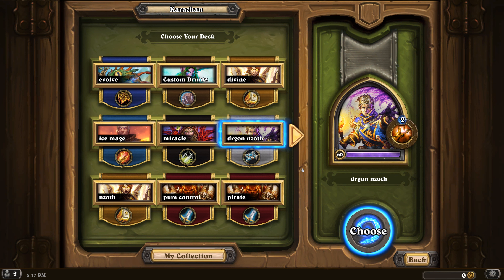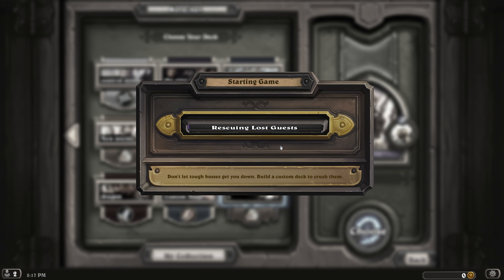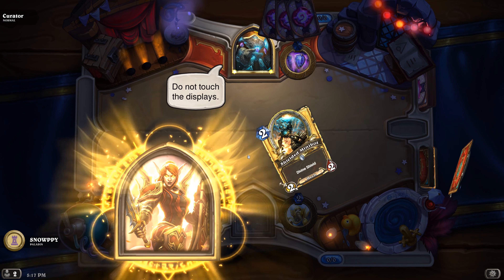The first objective is releasing the menagerie — we shall need to fix it. The Curator hero is stunned, so apparently we'll only be able to attack him and not the creatures. We either have to go fast, or he will go even faster. The most sensible play is just playing on curve and destroying him.